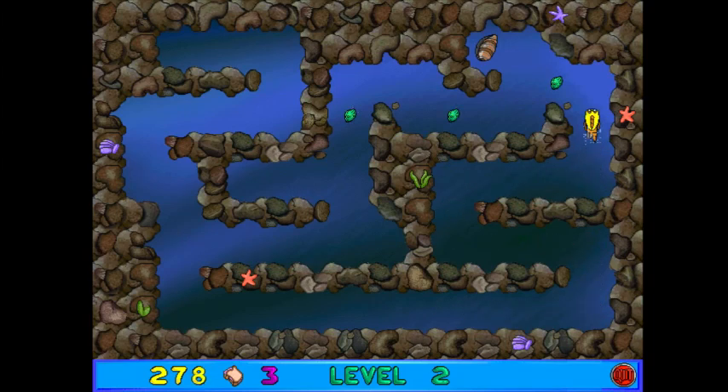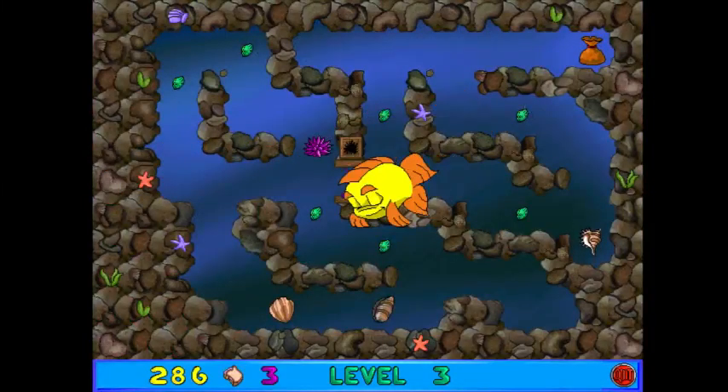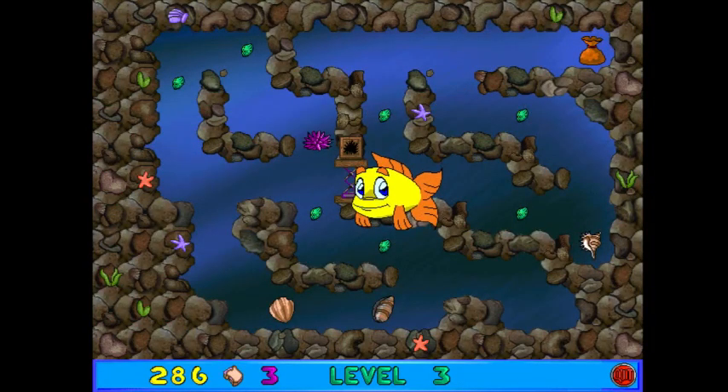So we can just swim through the maze and collect the kelp seeds. As you can see, we've got the high score down there. And then these sandwiches — those are our peanut butter and jellyfish sandwiches. These are essentially the lives we have in the game. If we run out of those, we're going to be in trouble. But we won't run out — at least, I hope not.